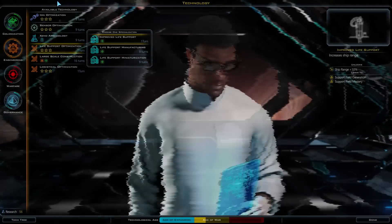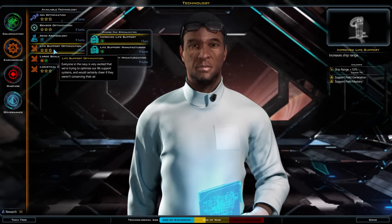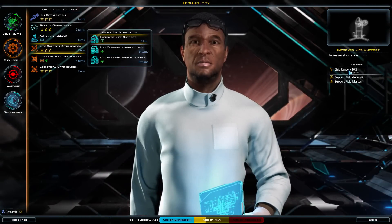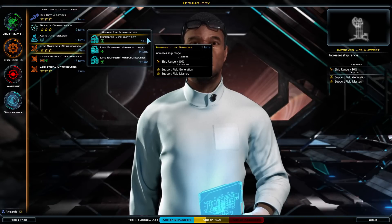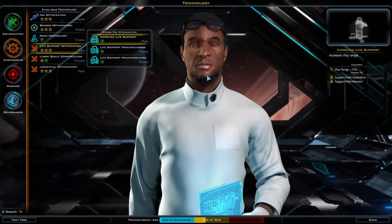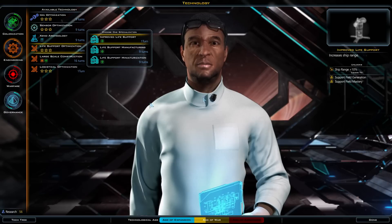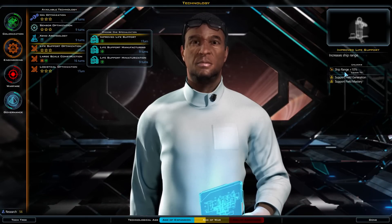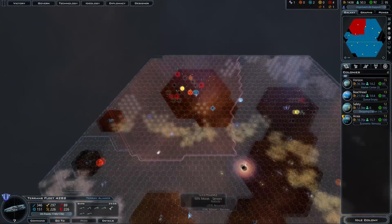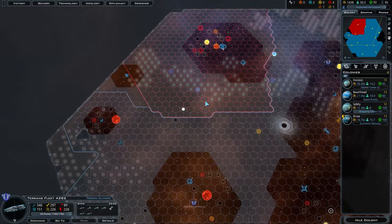Another way to extend range is through technology. For example, life support optimization gives your ships plus ten percent range. You also have different modules you can build on top of your ship in the ship constructor that increase range as well. Using these things together, you can make your ships fly all over the universe — and that's how you increase your ship range.